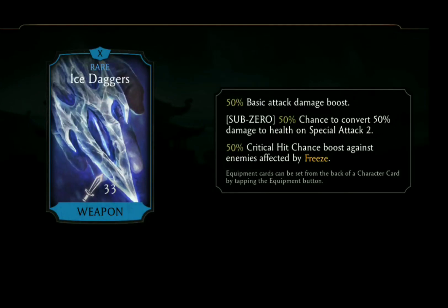Sub-Zero's gear piece is the Ice Daggers, giving you a 50% basic attack damage boost, a 50% chance to convert 50% damage to health on Special Attack 2 — which is for Sub-Zero characters only — and a 50% critical hit chance boost against enemies affected by freeze.